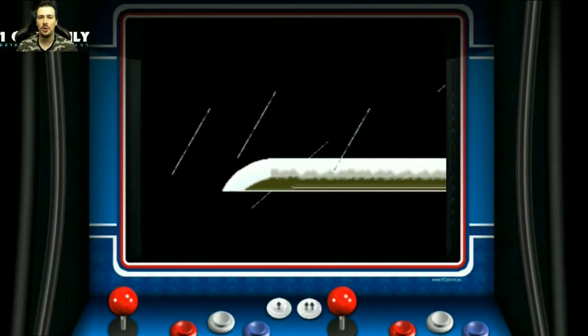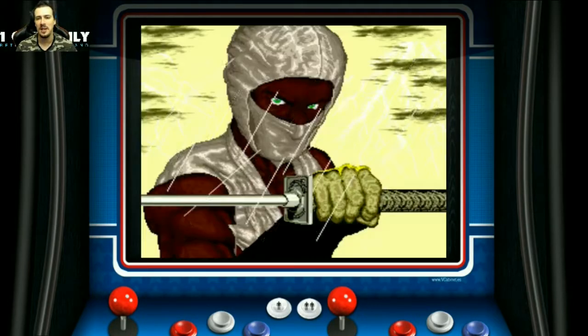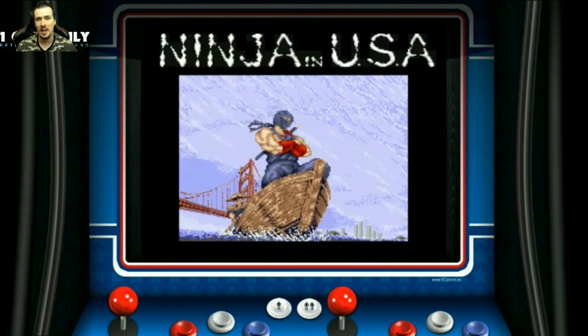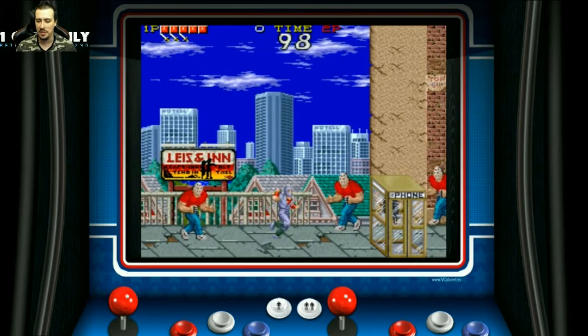Hey guys, welcome once again to the OneCoin Arcade, and as always we're on the quest to play all the old school and new school arcade machines one coin at a time. Today we're gonna be playing Ninja Gaiden. It came out in 1988 — a classic game you probably remember from the NES and even the Sega Master System version. This is where it all began in the arcade, and it's a little bit different.